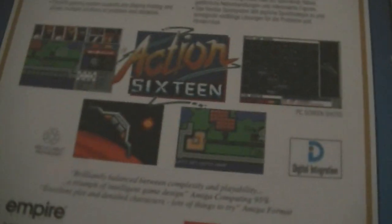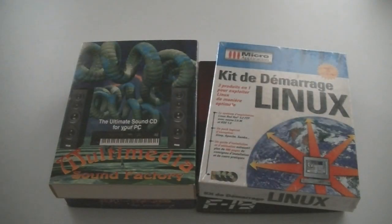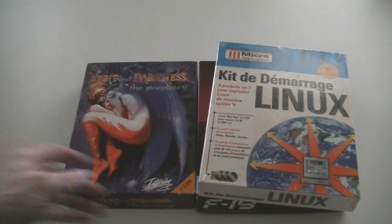Power Drome — also really old-school. Creature Shock. Mega Traveler 1: The Zhodani Conspiracy — a really old RPG. Fade to Black. Multimedia Sound Factory — again one of those sound compilations.